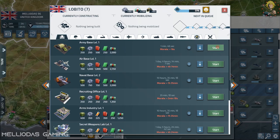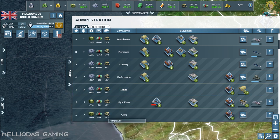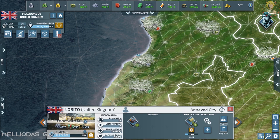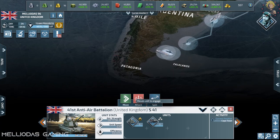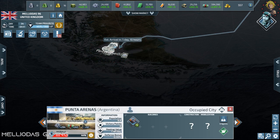I am building a lot of naval patrol aircraft, attack submarines, and mobile anti-airs. Also the city of Lobito — it is a component city — and I'm going to build a level one army base and start making some motorized infantries. So now we are preparing for the war, placing all my pieces on the map.